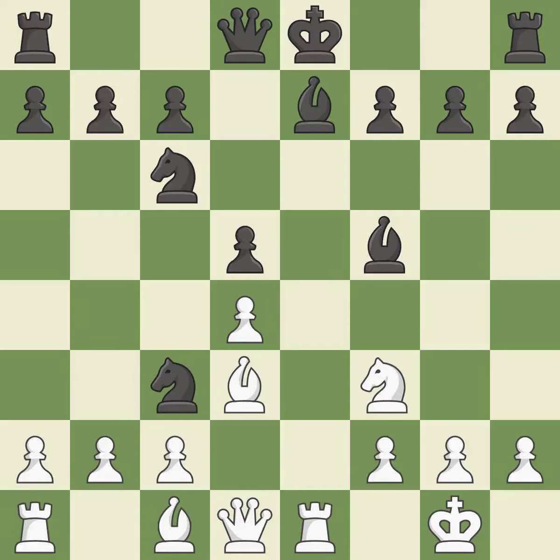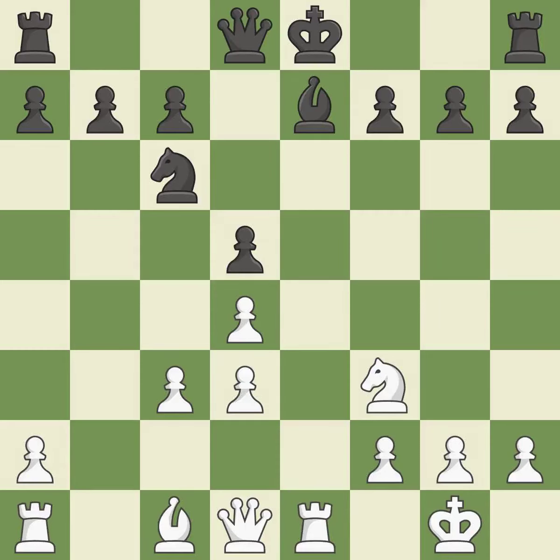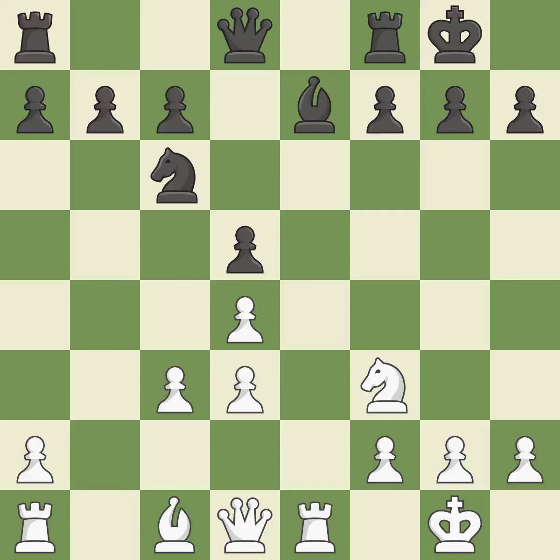This is the only move that works, keeping the material balance in check with good commerce. After all captures, this is an equal trade and this is the only good move — it is the last book move. Recaptures. Castling develops a rook while also moving the king to safety. Castling to the same side of the board as the opponent tends to lead to less sharp positions as compared with opposite side castling.